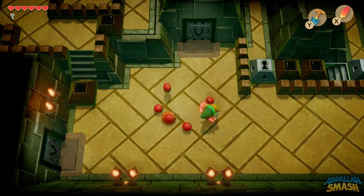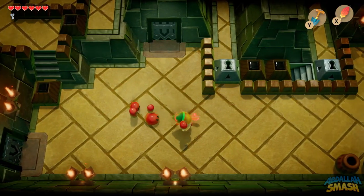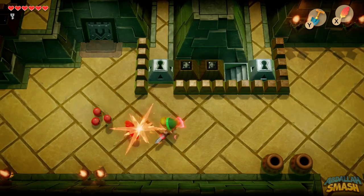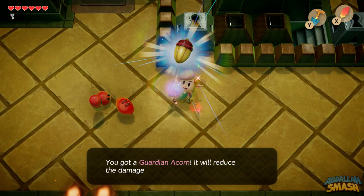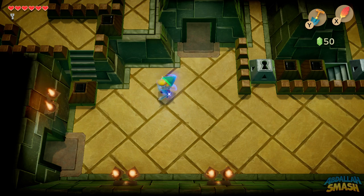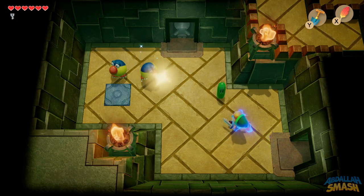These little red guys are kind of annoying because they jump on top of you, but you can just swipe away and get them. They're not going to do too much damage against you, so you're fine. Here's a guardian acorn — it will give you pretty much double defense for a small amount of time, so that's kind of cool. Little temporary power-ups just like it was in the original Link's Awakening.